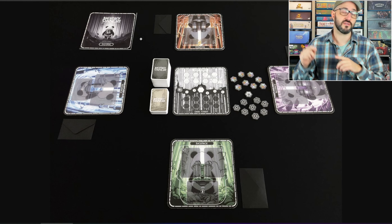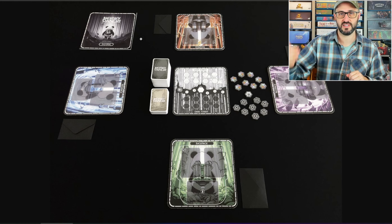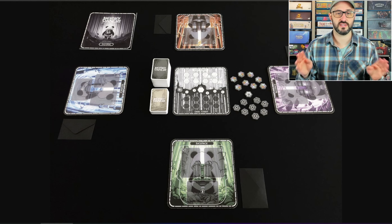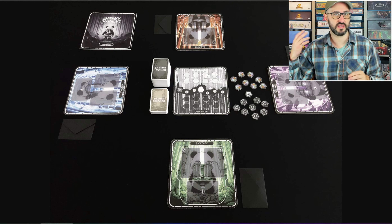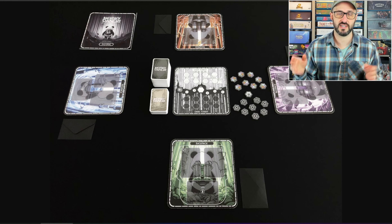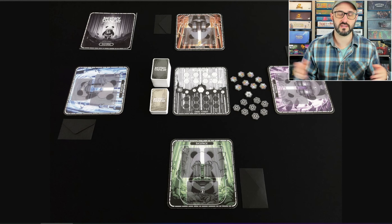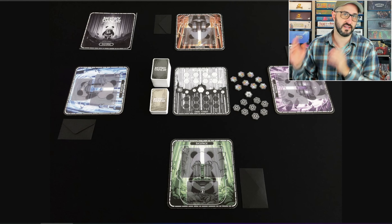This could result in a light, dark, or kill token being added to the central board. Players can also use one of their effect cards to perform various abilities, like looking at the top two cards of another player's backpack, manipulating the location of cards, or making a card act like a different card.